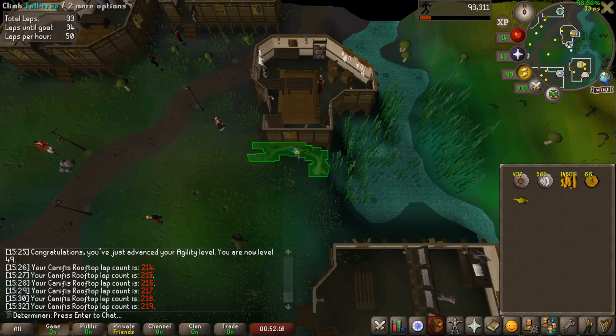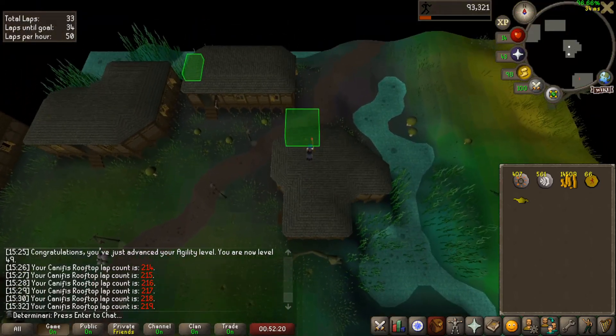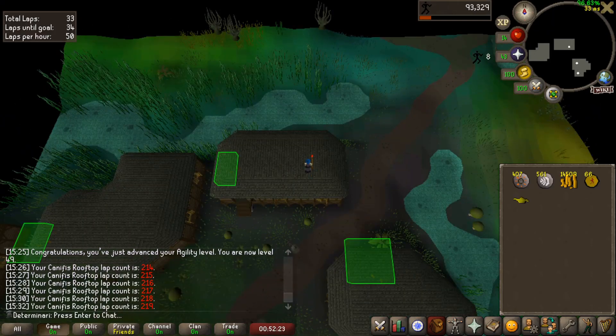Fresh off of Tutorial Island. Wait a second — this isn't Lumbridge. This is Canifis. And we're doing the rooftop course already? How many stats do we have? There's something fishy going on here.